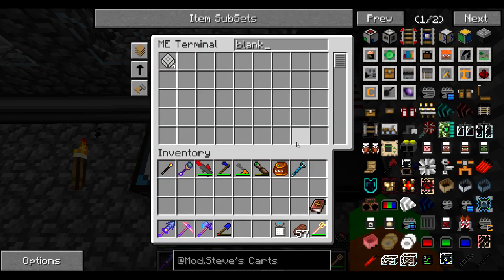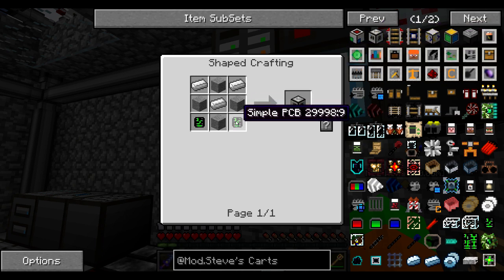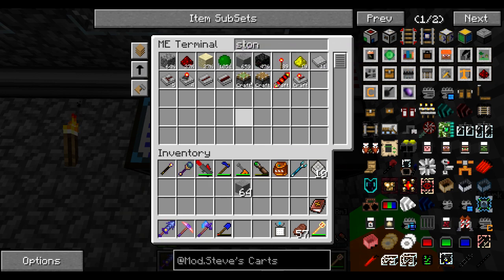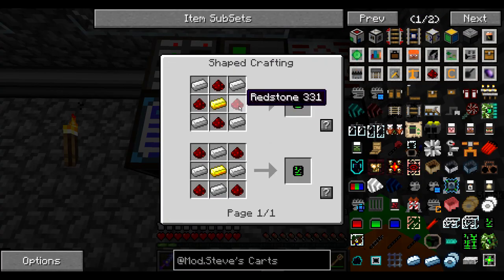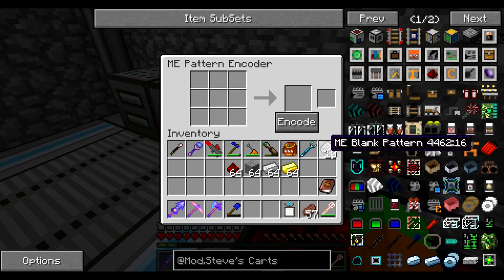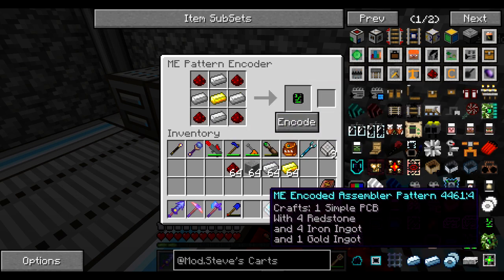Let's get some blank patterns so they're always available. For the cart assembler itself, I don't think I'm going to need to auto-craft it, but simple PCBs I probably will. I'm going to need smooth stone — it's already automatically resupplied into the system — some iron, some PCBs, and some smooth stone. For the PCBs, the recipe requires gold, redstone, and iron ingot. Let me paste the recipe into an auto-crafting pattern. So this, this, this — and encode. Add that.